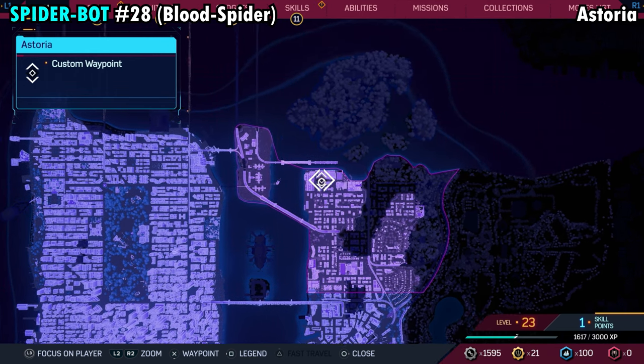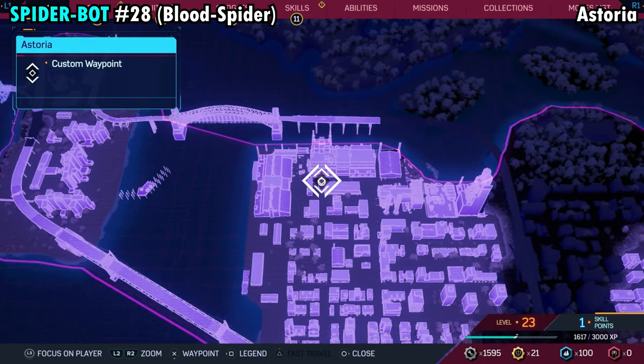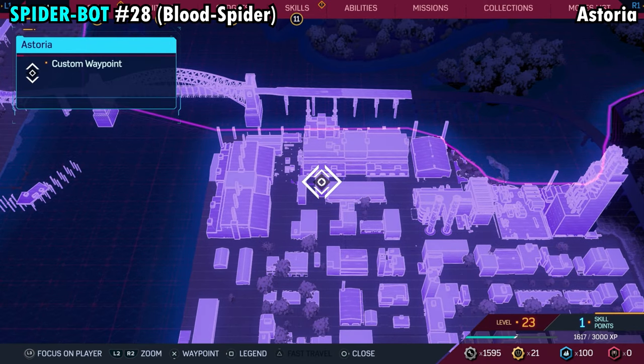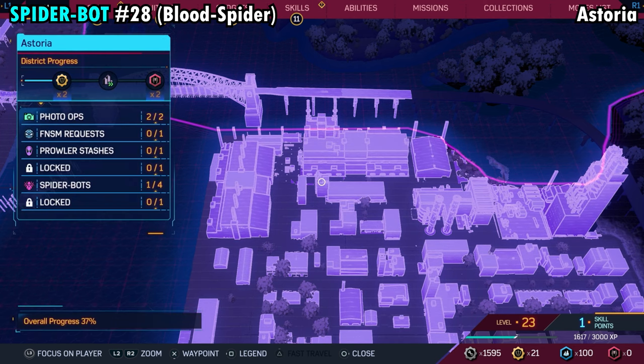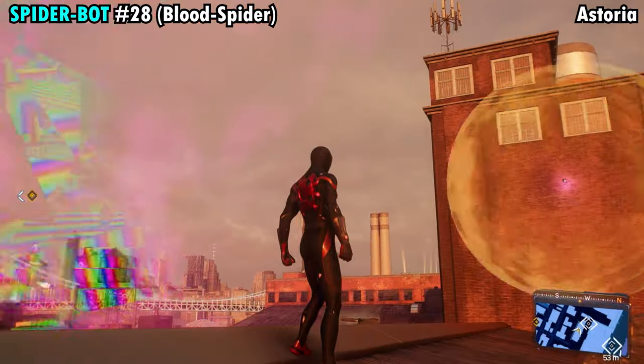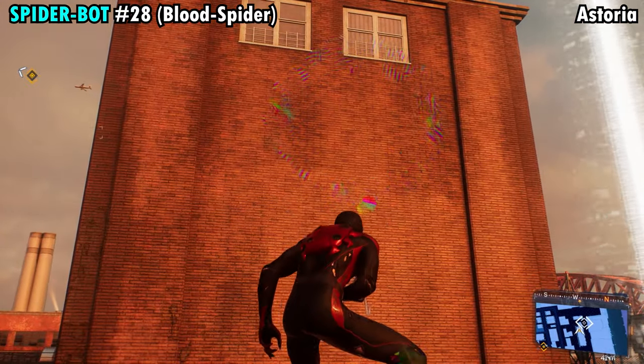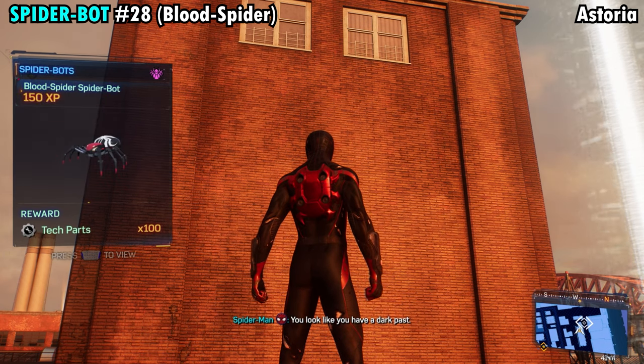Number 28 is going to be found on the northern side of Astoria. You'll see we have pinged the smaller building that's surrounded by the larger buildings — where the ping is is where the spider is going to be. That's going to be the giant wall, and to the right of that is the rooftop you want to stand on. The spider is going to be on the wall right beside us, so grab that and get Spider-Bot number 28.